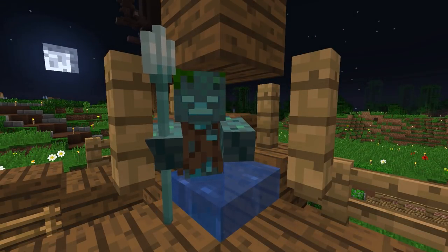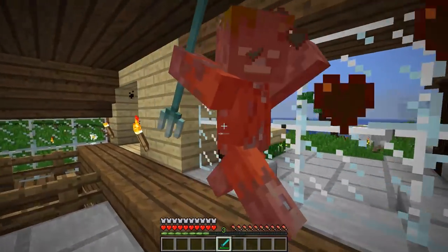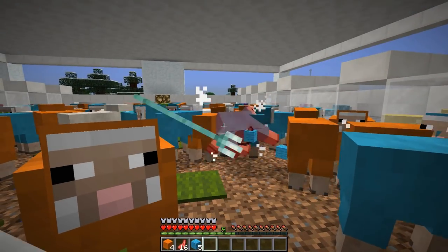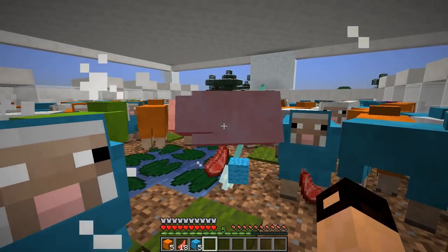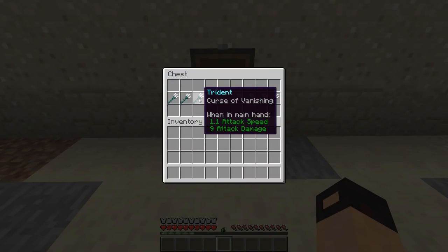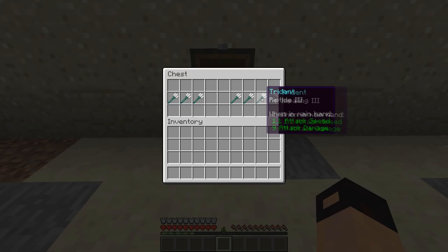What is a trident you may ask? Well, it's a new ranged weapon in the game. They can only be obtained by killing drowned. You can use a trident as a melee weapon as well, but its main use is ranged, especially since you can put enchantments on it. All the enchantments a trident can have are Unbreaking, Mending, Curse of Vanishing, Loyalty, Channeling, Riptide and Impaling.